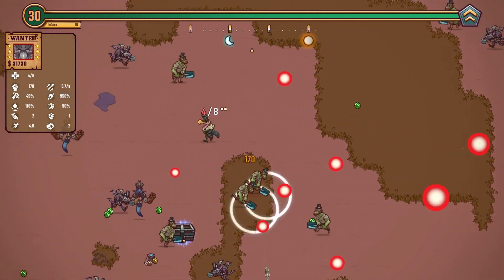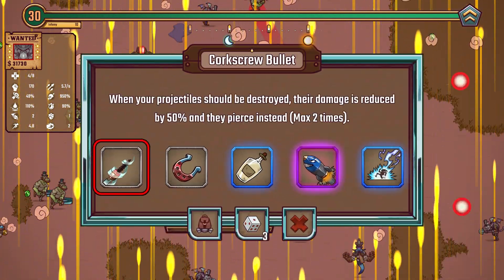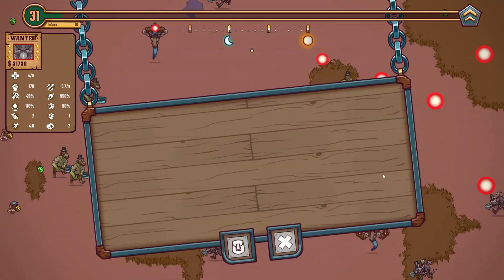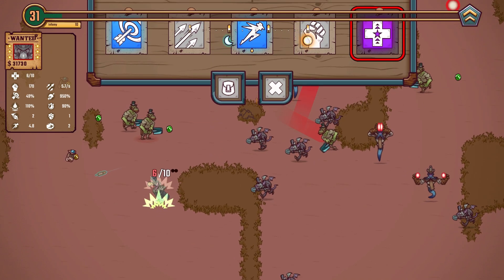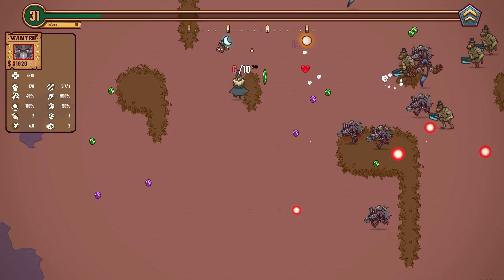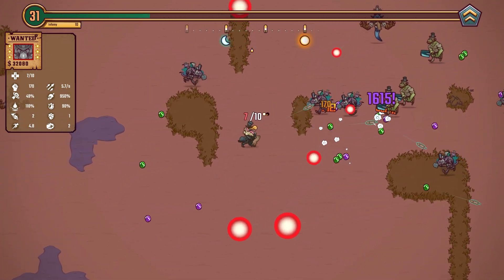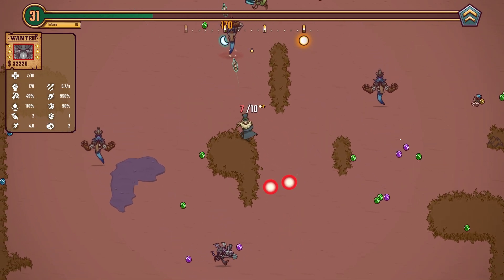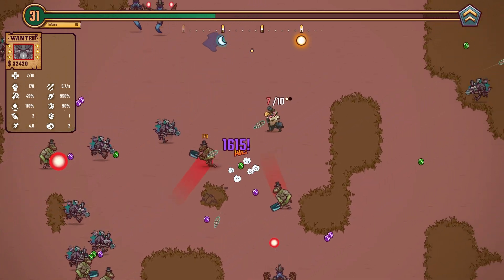We're going to clear this and dash out. I'm going to take the health — I want to make sure this gets over the line. That takes us to 10 health. We can work on trying to get this maxed out. Because if we can get this maxed out before the Undertaker, that'll be pretty good.